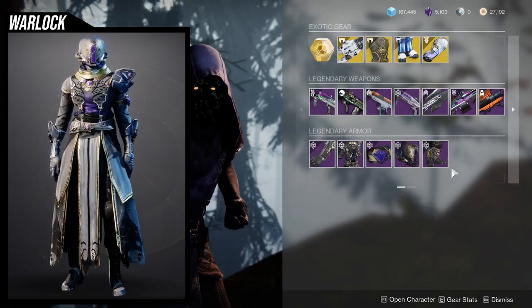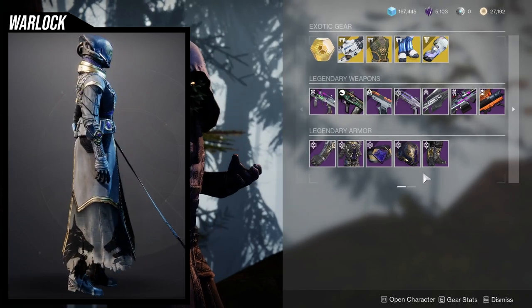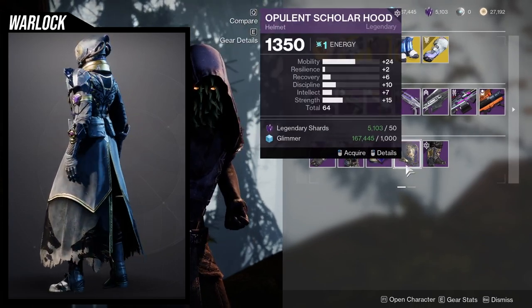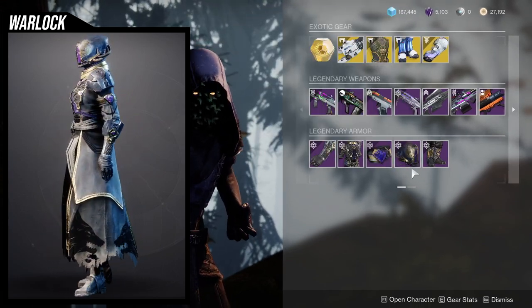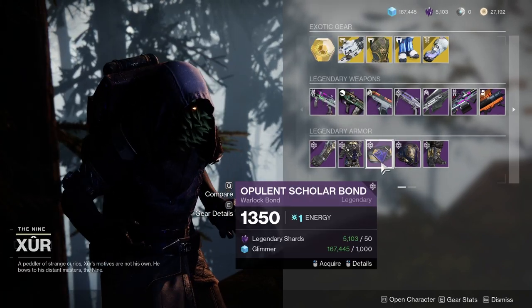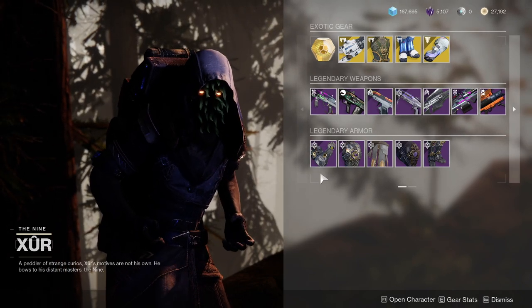So Warlocks, you guys got L's, but this armor is really good and I highly recommend a lot of these pieces. If anything, at least get the chest piece and the helmet — those two are the best pieces from the whole set. Also make sure you pick up at least one more piece so you can dismantle it and get the shader.